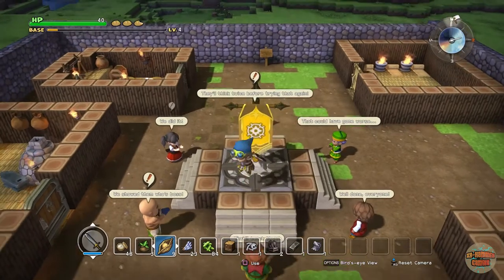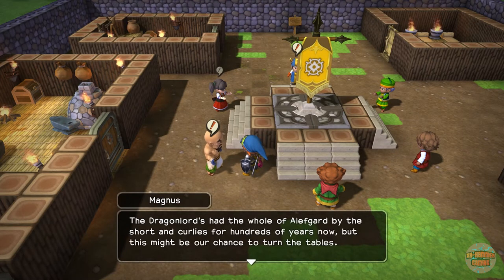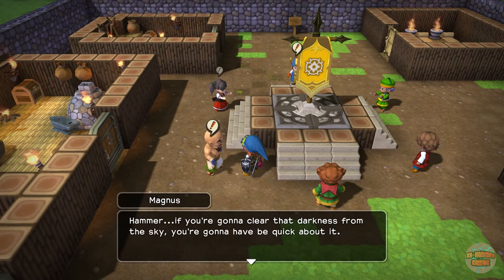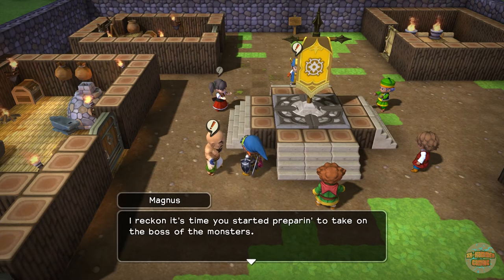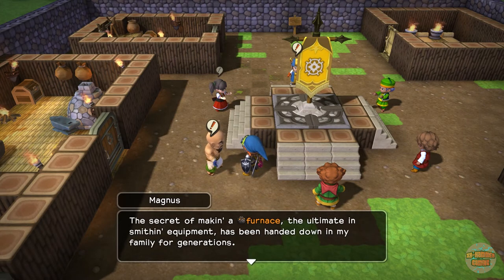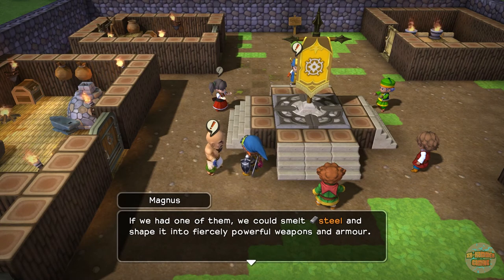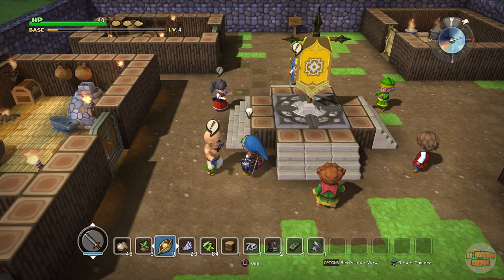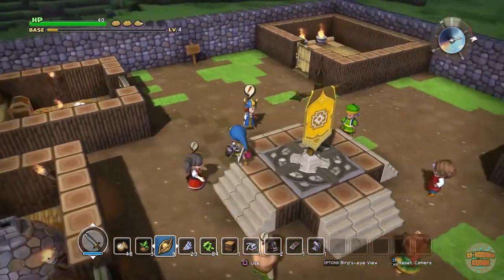Let's talk to Magnus. Seems like the rate your city's expanding has got the monsters in a bit of a panic. The Dragon Lord's had the whole of Alefgard by the short and curlies for hundreds of years but this might be our chance to turn the tables. Hammer, if you're going to clear the darkness from the sky, you've got to be quick — it's time to start preparing to take on the boss of the monsters! The secret of making a furnace — let's get it! The ultimate in smithing equipment — you can smelt steel now!